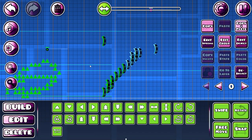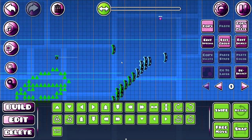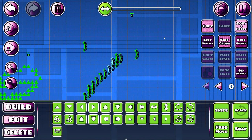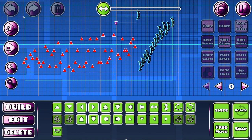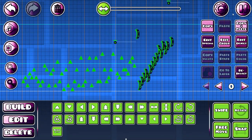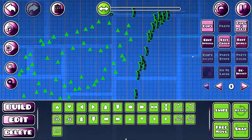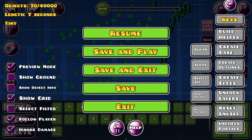And then these buttons — if you press select all left, it will select all of the blocks to the left from this line you have in the center of your screen when you create. Then you have select all right — it selects all of the objects that are right from there. Then select all — it selects all. And align X — so it makes them aligned. I'm not sure how it works, but yeah, it's kind of weird. I have no idea how those work, but they did something. Don't use these because they will probably just ruin your level.